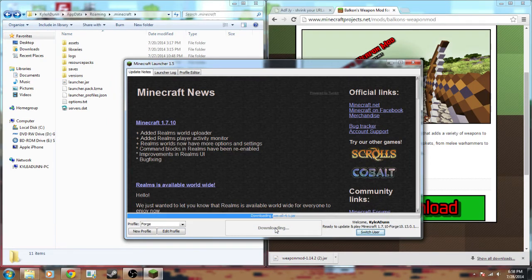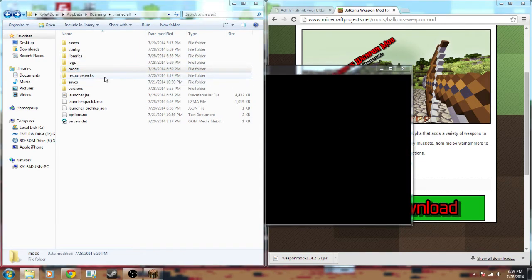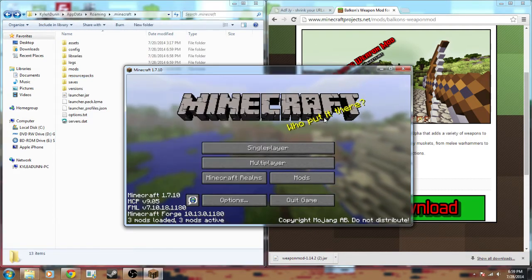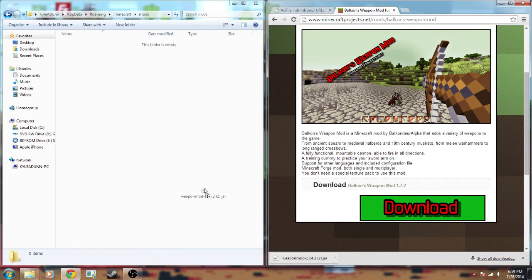Let's go ahead and run Forge once first. I'm doing this right now too for the first time, since I reinstalled Windows. See, the mods folder just appeared. You can also put resource packs in through this method — just drop the dot zips into the resource packs folder. Now that Forge is up with three mods loaded, just exit out, grab that weapon mod dot jar, and drop it into the mods folder.